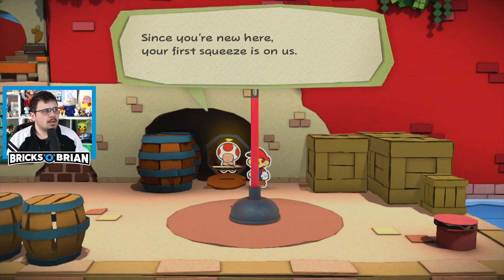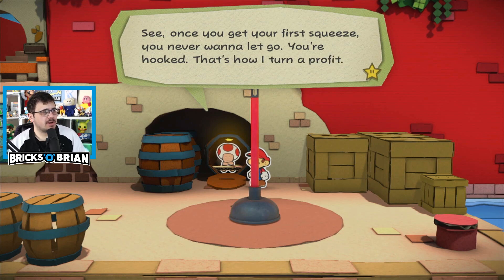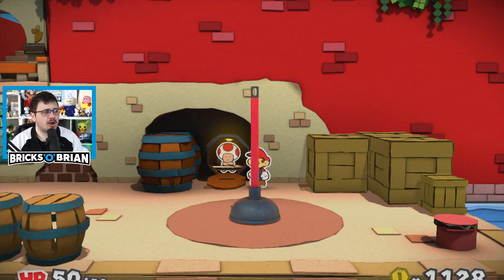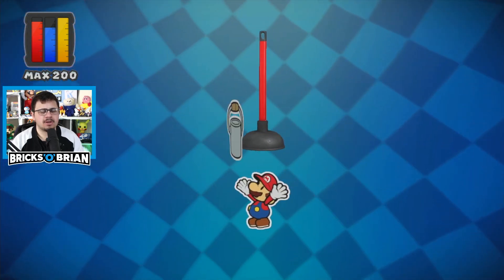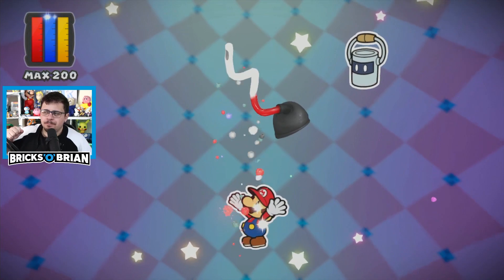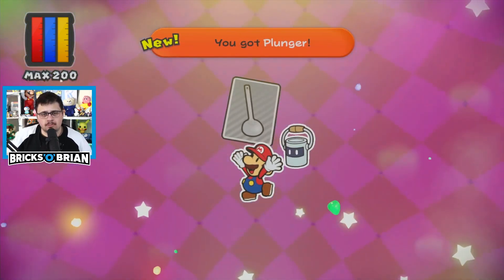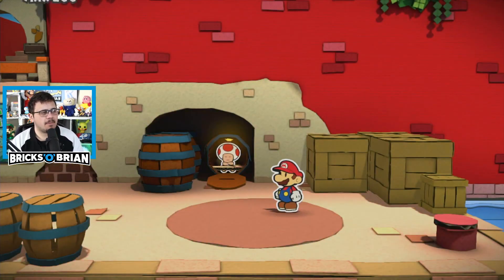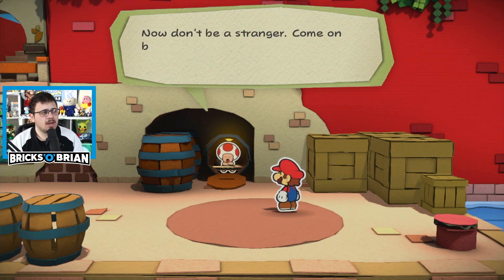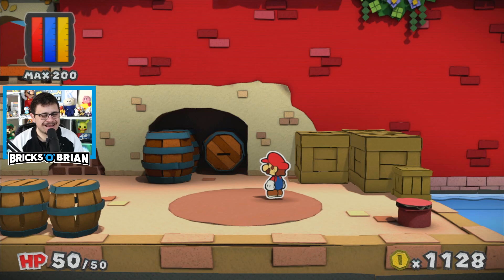Since you're new here, your first squeeze is on us. Don't worry about the Ringer — once you get your first squeeze, you never want to let go. You're hooked — that's how I turn a profit. Enough talk, let's get squeezing. It's a specialty item, so I can use that item on the Toad stuck in the pipe. There we go — come back anytime you need a squeeze.